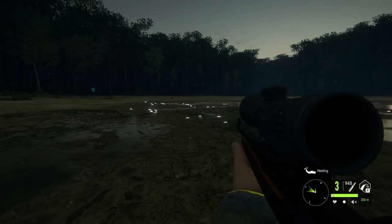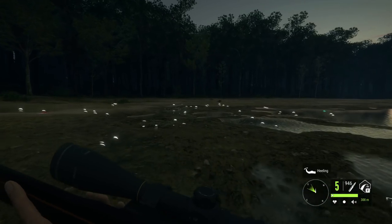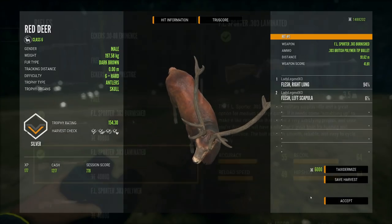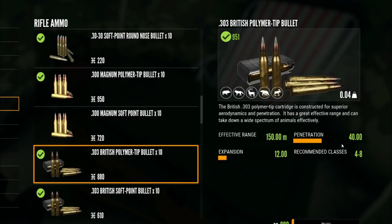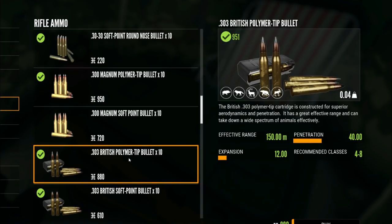That was a beautiful right lung shot with the .303 from 91 meters. It really just comes down to preference. We have the Burnished, the Laminated, and the Polymer variants. It is 40,000 in-game cash to purchase, or you can get it through the missions. It has an accuracy of 55, recoil of 64, reload speed of 49, and a hip shot of 67. With the polymer tips, they have a penetration of 40 and only 12 for expansion, at 880 for 10 shots. With soft points, you get 20 for penetration and a huge 53 for expansion. I do prefer the polymer tips.